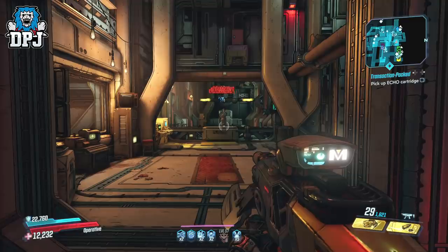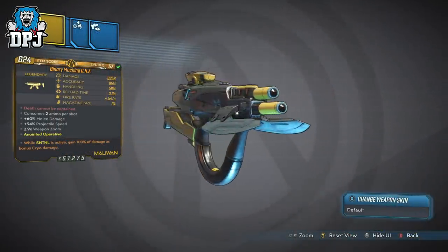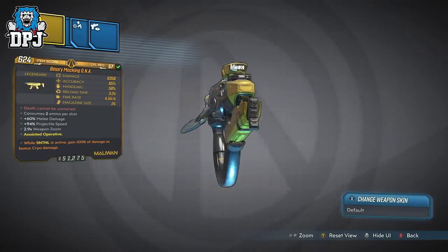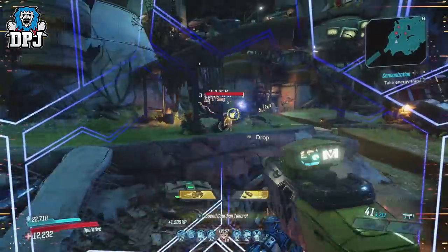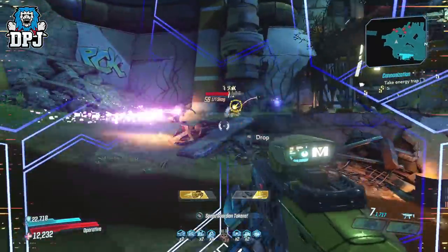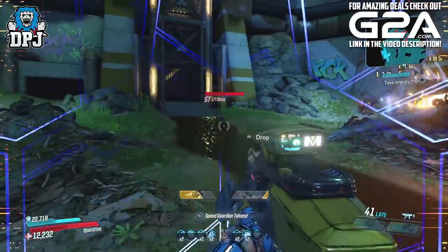The projectiles shoot at some weird angles. Going back to the stats on paper, it rocks a small magazine size and consumes 2 ammo per shot. So even though it has a slow fire rate, it still gets through its mags quite quickly. After using it for a few hours, trying to mix up my build to suit this weapon, I'm going to tell you straight — I don't rate this thing at all.